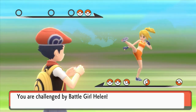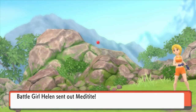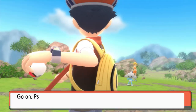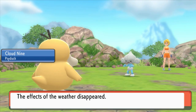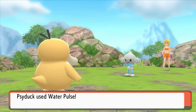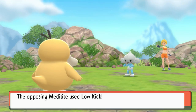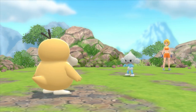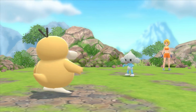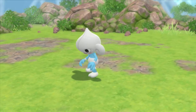Do you see those things on the right side? Those are Rock Climb segments — we're not going to be getting Rock Climb until much later in the game. Meditite — this one is Fighting/Psychic. All I can really keep doing is using Water Pulse. Meditite's not going to go down in one hit — Psyduck is not exactly heavy. There we go. Meditite down.